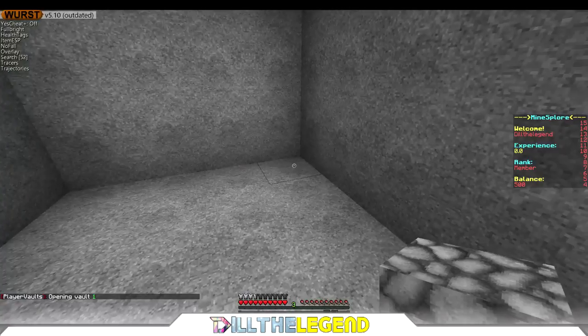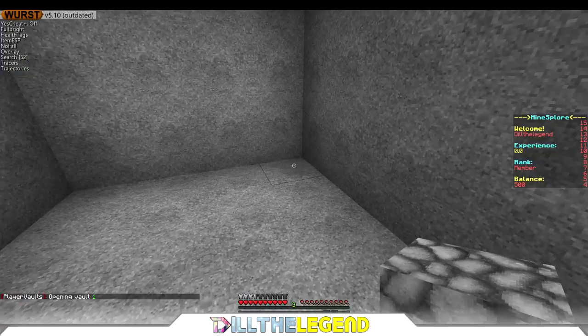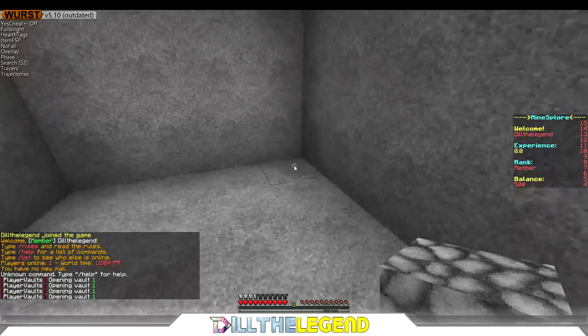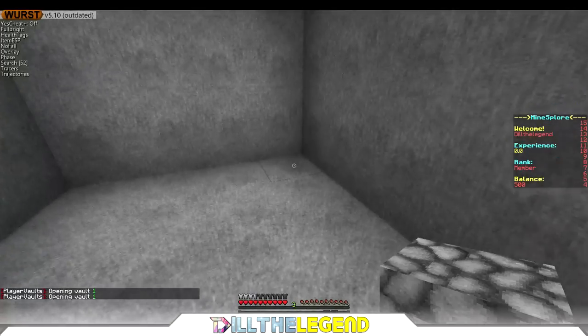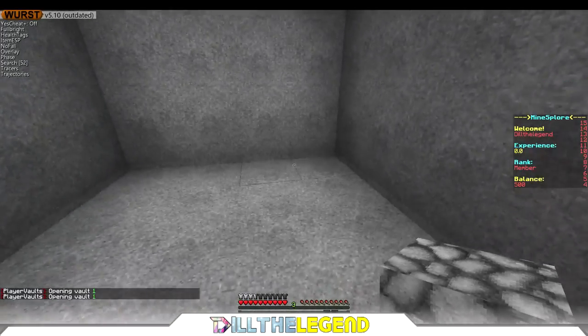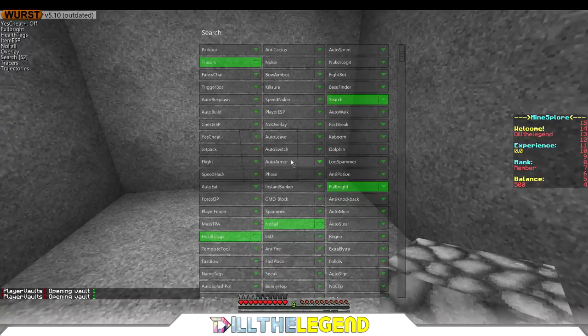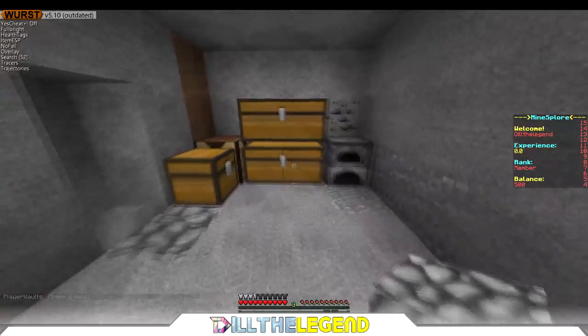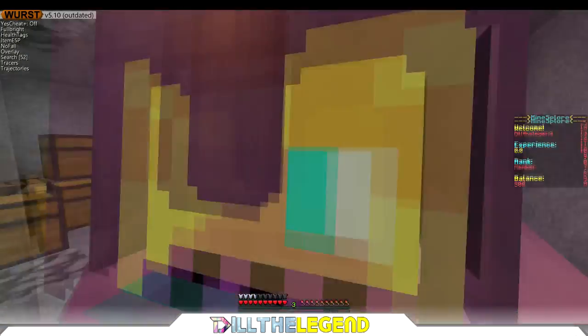I put all the stuff I want to duplicate in there and go into phase — and there we go. That's how you do the phase glitch. It's called Phase Worst; Jigsaw has it. That's about it for server number one.